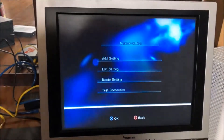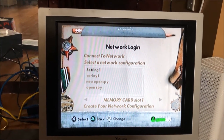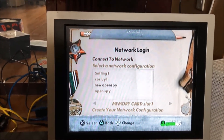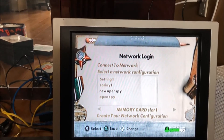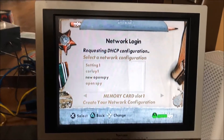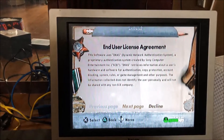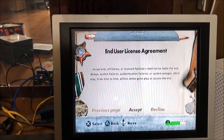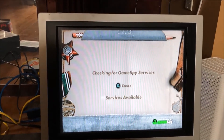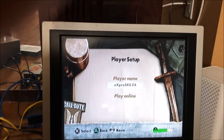And go back to the game. So once again, we're back at the network login screen. Select your new thing — it doesn't have to be named 'New OpenSpy,' it's just what I selected. Click connect. Takes a little bit. And this screen shows up: the DNAS authentication. So you see, it recognizes it as a real server and it works.